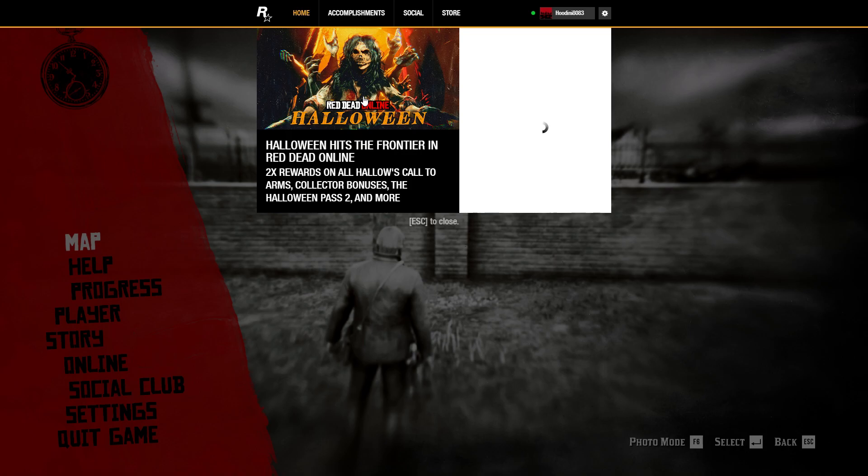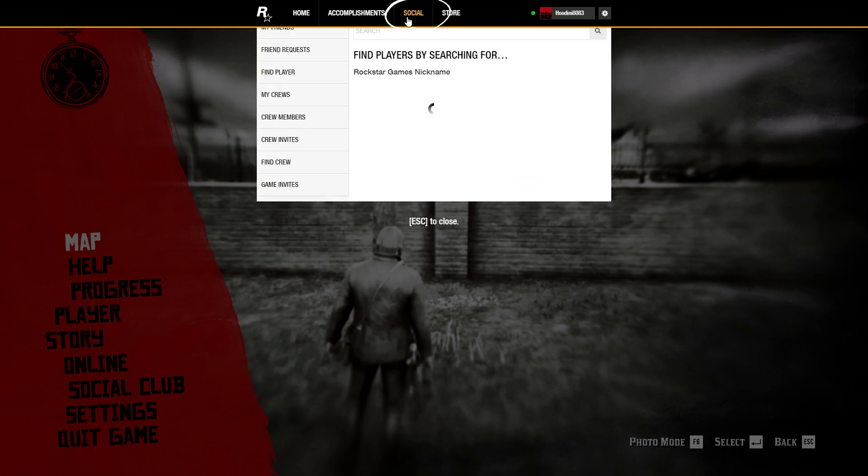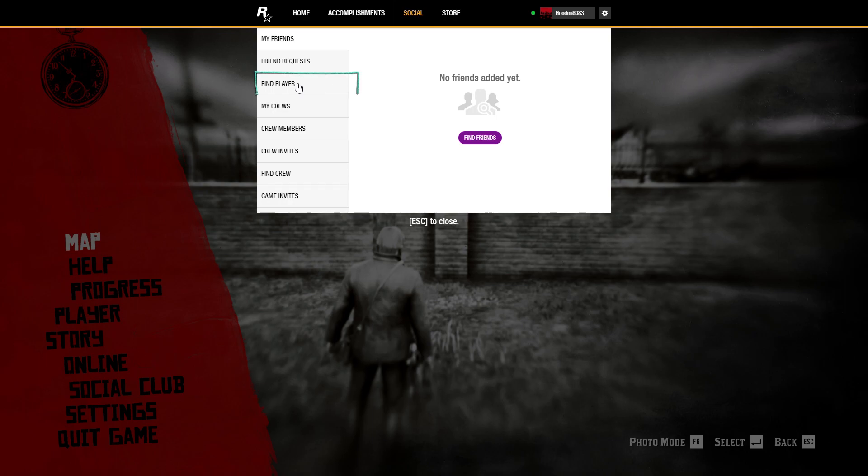Then this menu pops up on your screen. Go to Social and click it, and look for the option Find Player. In the search bar, type the player name you want to add. Also, here's another note: if another player adds you, the friend request will appear right in the Friend Requests section.